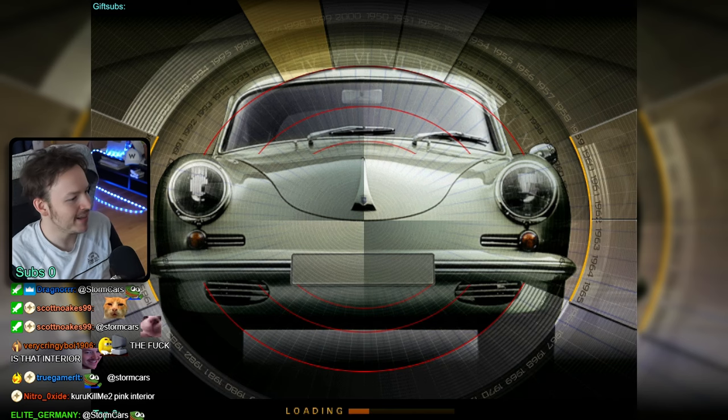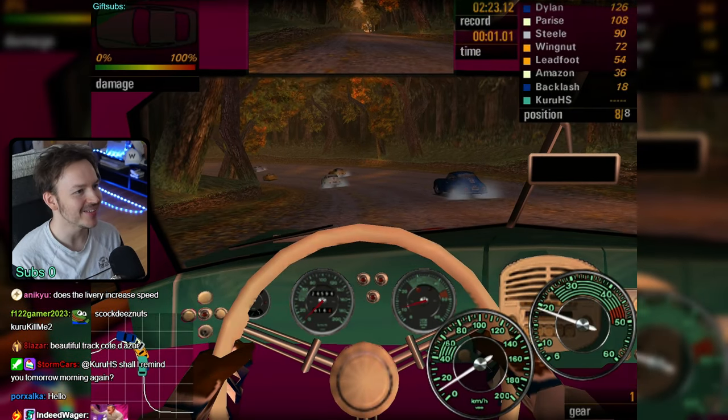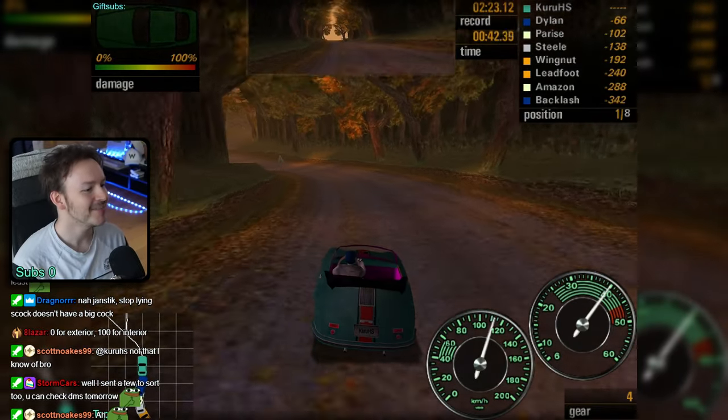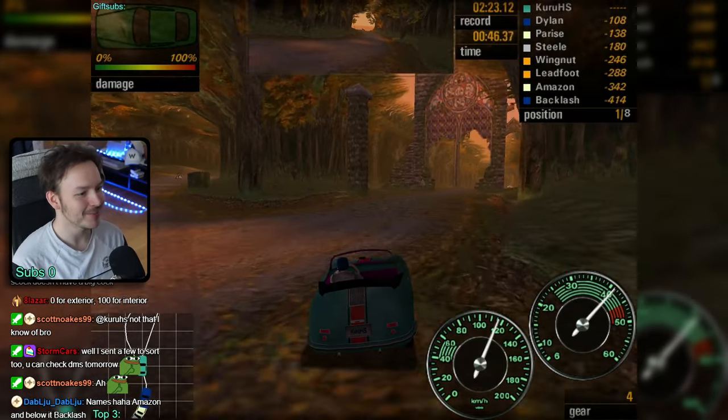First tournament, let's go. No money in, 5,000 out. Oh, this is really hard on the eyes. The entire window frame is pink too. What a terrible, terrible decision.